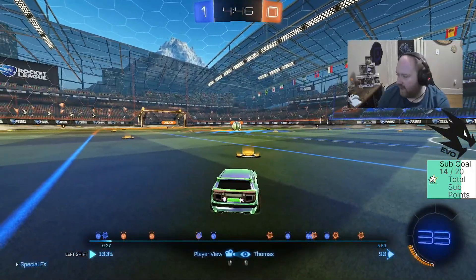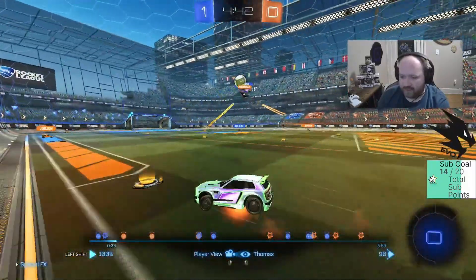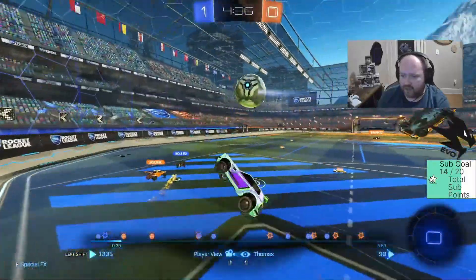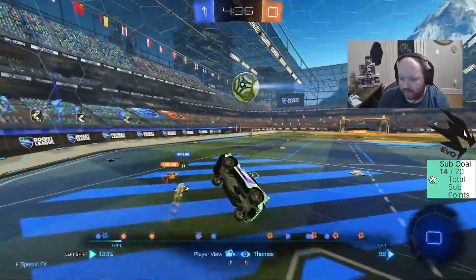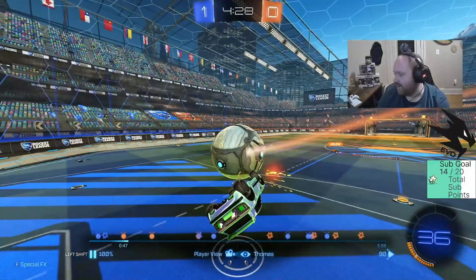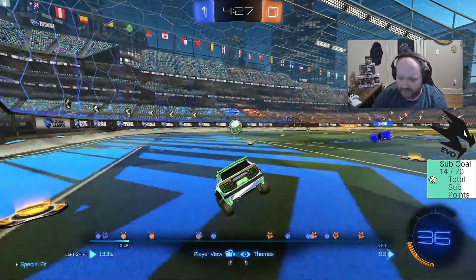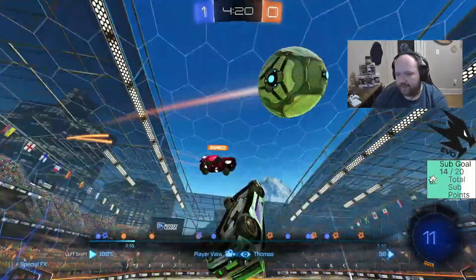It's always good to have that one goal cushion. Orange team being very aggressive, multiple touches, almost gets the double, but Thomas rotates back calmly and plays this away. Nothing too scary there. We're getting lots of multiple touches - when we see that, that's something we need to be careful of and just play slightly farther back. Thomas is doing a good job of that.